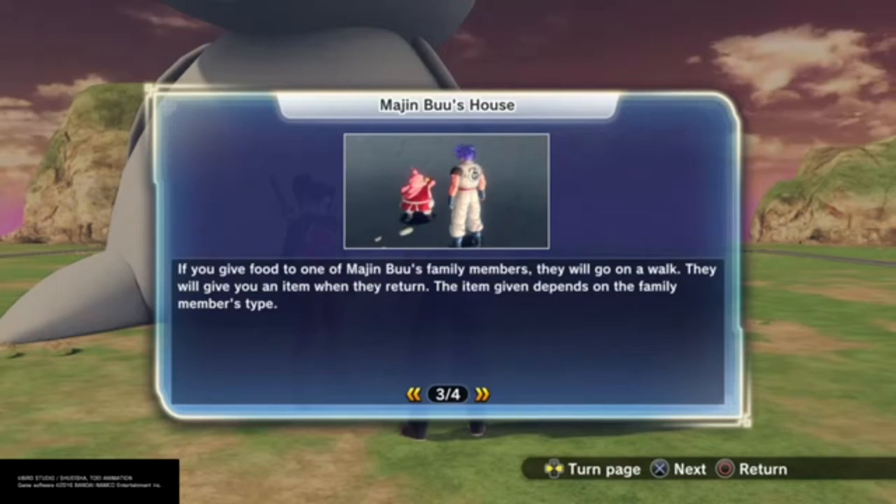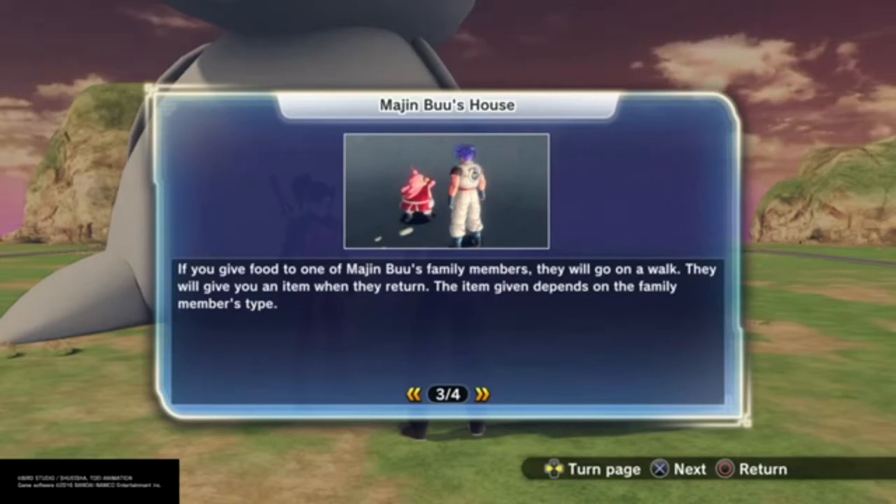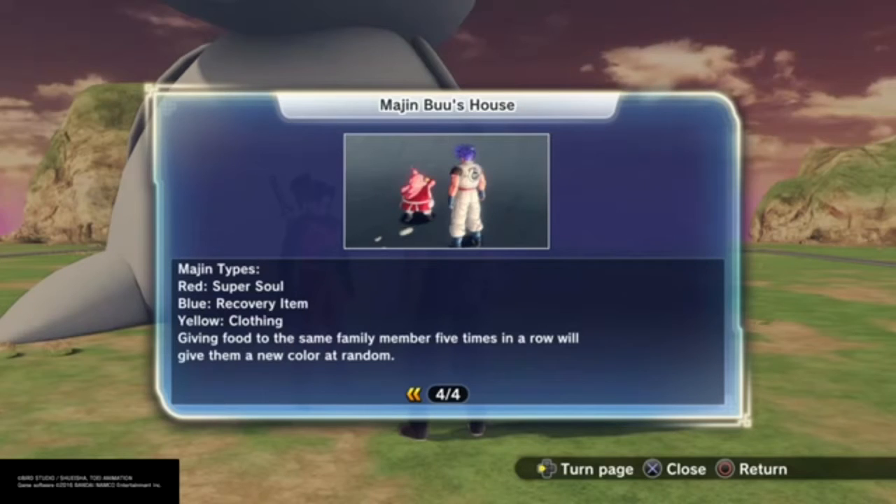He makes a total of six little kids, unless you're a Majin race, then you get a total of ten. I know that sounds more of a pain but in the long run you'll be able to grind more accessories quicker. Each Majin kid gives you a different item — the red Majins give you super souls, the blue one gives recovery items, and the yellow ones give you clothing.